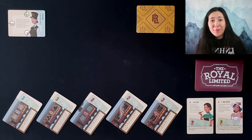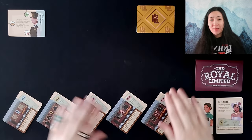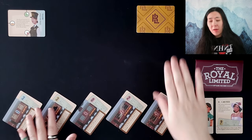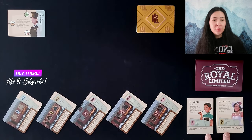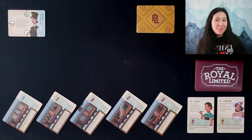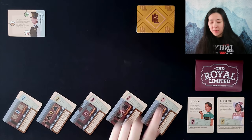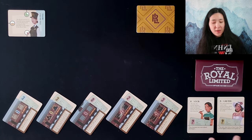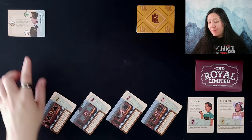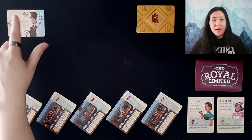Here is the game of The Royal Limited, set up and ready to play. Over the course of the game we are going to be creating a train car and stocking it with passengers. The goal is to play all of our cards including our two VIPs. If we are able to get all of our cards played, then we've won the game. For setup, shuffle all the train cards and deal yourself a hand of five. Select two VIPs randomly and place the Train Departed card with the green clock facing up.